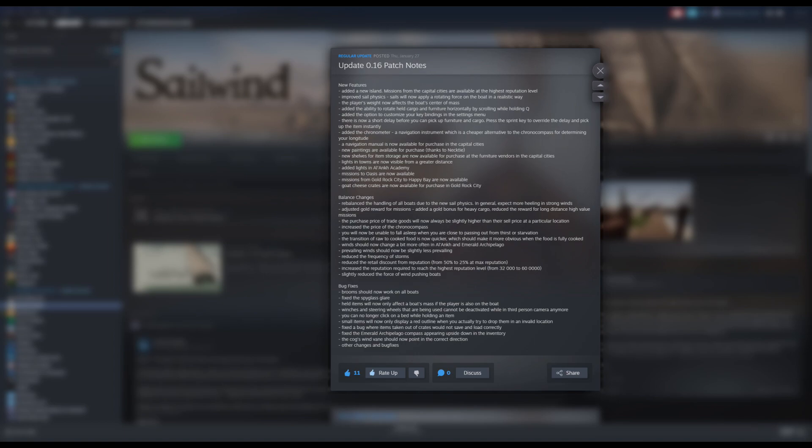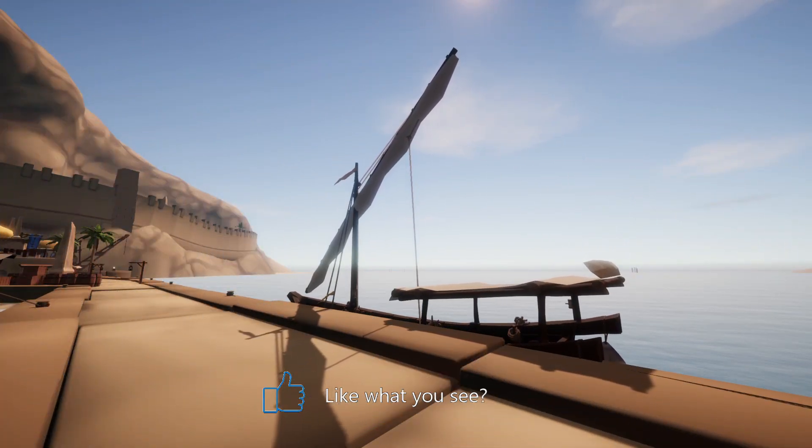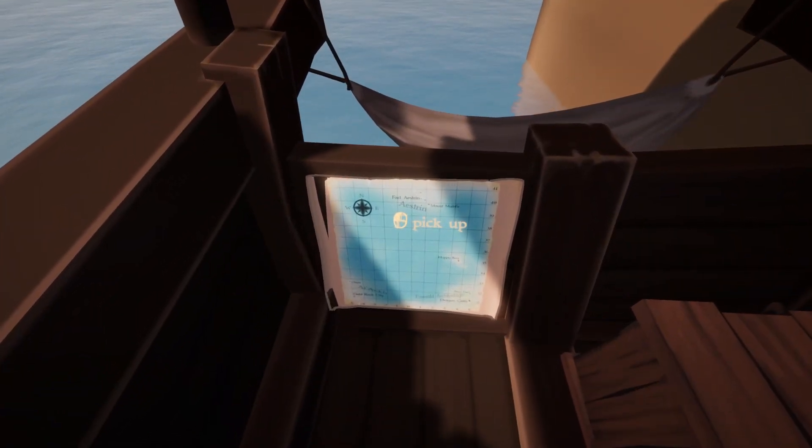There were also a bunch of bug fixes which I'm not going to go over here — the list is on screen and the link is available in the description below. We're going to get into taking a look at some of these different things in the game. We're back in Sailwind — let's take a look at the new island.